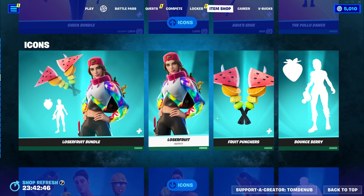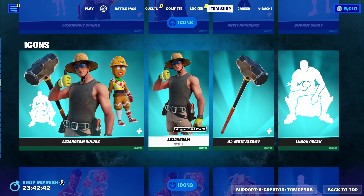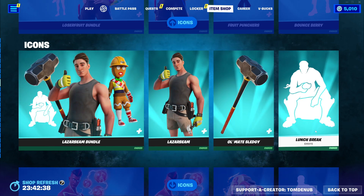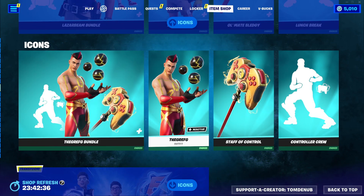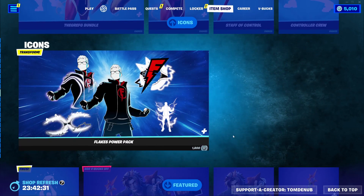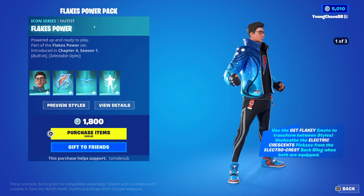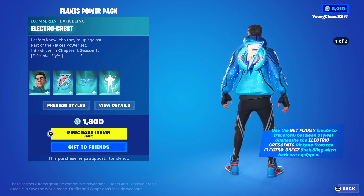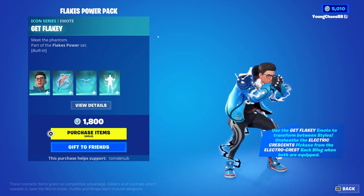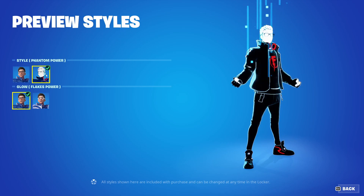The Loser Fruit Bundle with the Loser Fruit Outfit, Fruit Puncher's Harvesting Tool, and Bounce Berry Emote. The Laser Beam Bundle with the Laser Beam Outfit, Almighty Sledgy Harvesting Tool with a secondary style, and Lunch Break Emote. The Gryff G Bundle with the Gryff G Outfit, Staff of Control Harvesting Tool, and Controller Crew Emote. We also have the Flakes Power Pack including the Flakes Power Outfit, Electro Crest Backbling, Electric Crescent Harvesting Tool, and Get Flaky Bill Emote, which transforms you between the secondary and first styles of the skin.